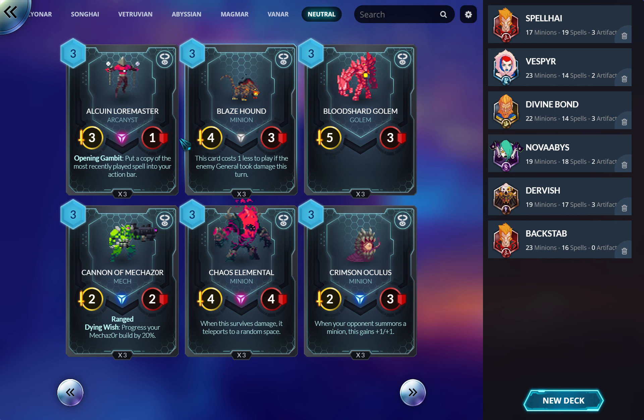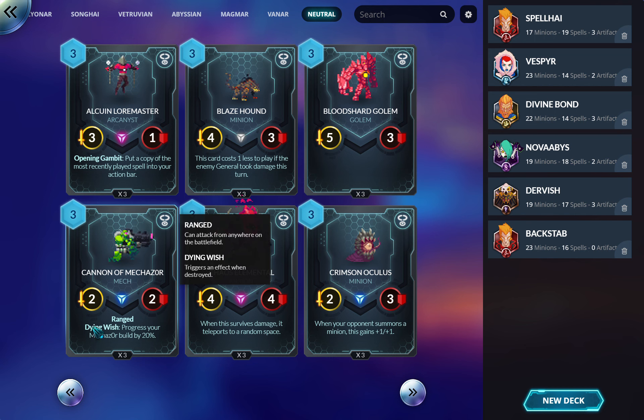Blaze Hound: a four-three for two has weird conditionals — several factions can already do that without them. A four-three for three is not good. Maybe in zoo this makes sense, otherwise not so much. Bloodshard Golem is a better golem to rush out, but generally you want the thick golems, not the five-attack ones. Cannon of Mechazor is usually played in Mechazor builds — if you're playing Mechazor stuff, you want the cheap pieces because you need to get them out as fast as possible.